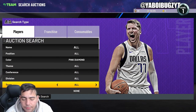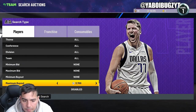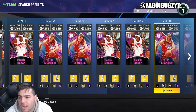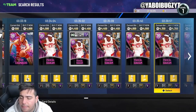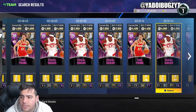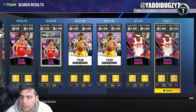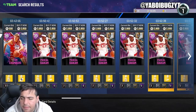One filter I definitely recommend, especially since super packs are out, is pink diamond. The market is still very high. However, you definitely want to stay away from dynamic moments cards — do not buy any pink diamonds at 4k if they're a dynamic moment card. You are not going to make MT; you're just going to lose MT.